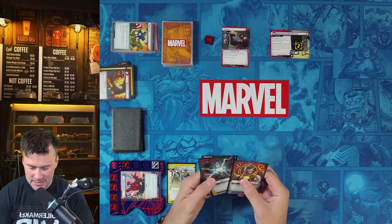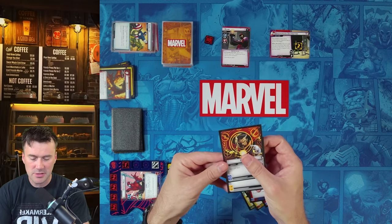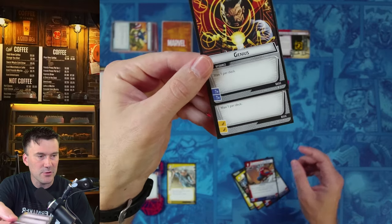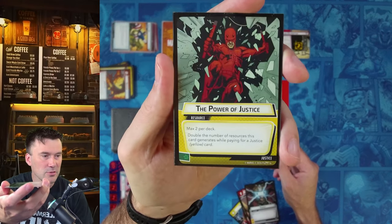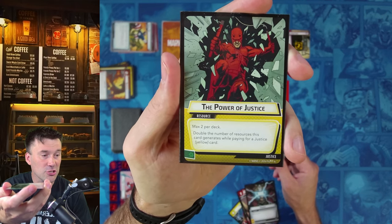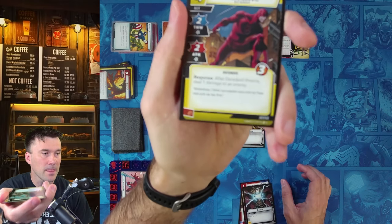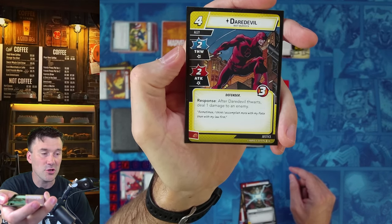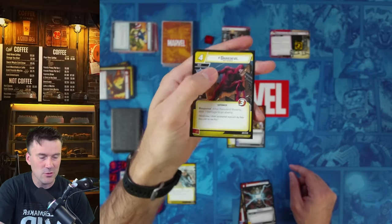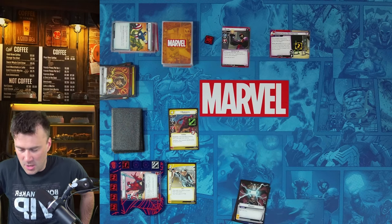Back to our turn. Spider-Man is exhausted, so we can't thwart or attack with him, but we can still play cards from hand. We use the Power of Justice, a yellow double card that generates two resources specifically for playing justice cards. Combined with two other resources, we have four total to pay for Daredevil, a four-cost ally with two thwart, two attack, and three life. After Daredevil thwarts, deal one damage to an enemy.